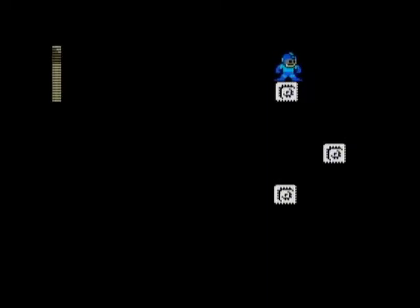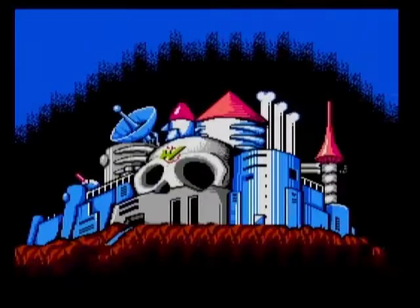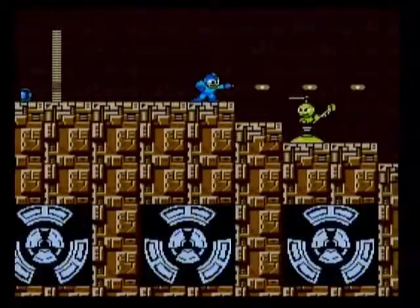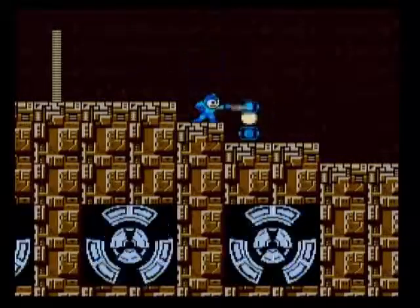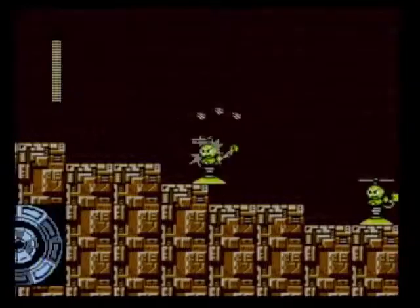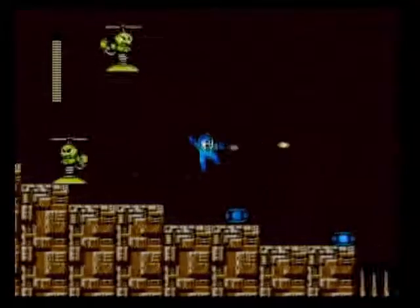I encountered this guy in I Wanna Be The Guy for the first time and was really surprised to see him in Mega Man 2. I didn't know it was Mega Man 2 where the dragon came from. We were back to the map screen there — we are advancing further to the right. The stages are marked by little yellow dots and Dr. Wily's hideout is marked by the skull.